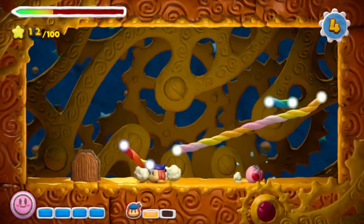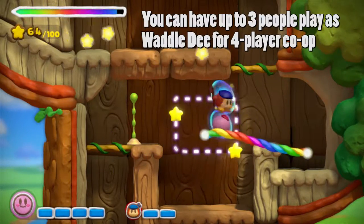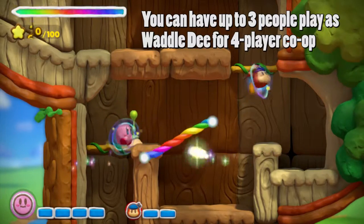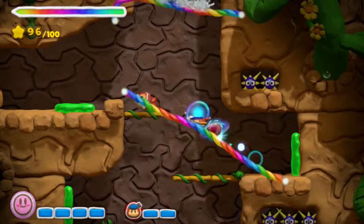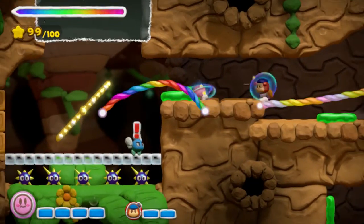Co-op play is a nice addition that adds an extra layer of fun to the game. In addition to providing a fun experience for friends and family, having a second player also helps ease the difficulty a bit. Yes, I just used the word difficult in a Kirby game. Thanks to its drawing-based control scheme, Rainbow Curse isn't quite the cakewalk that most traditional Kirby games tend to be.